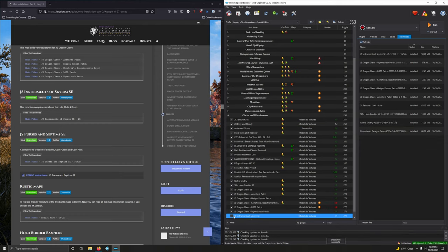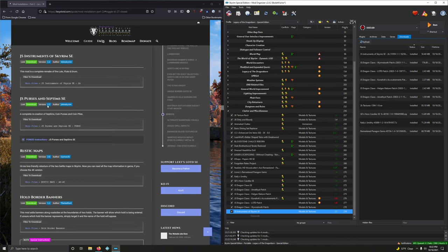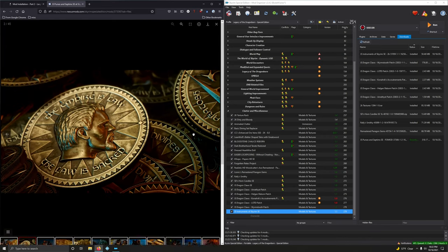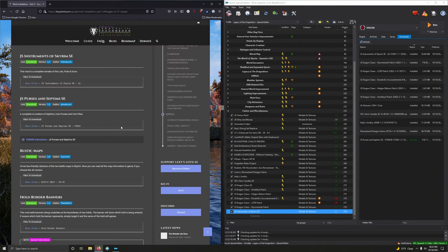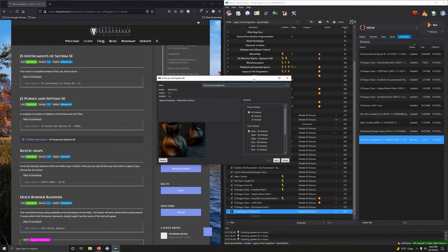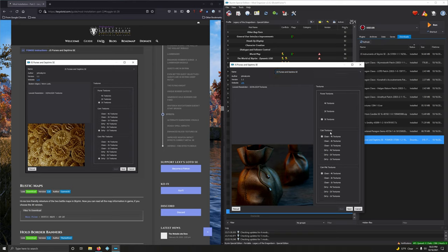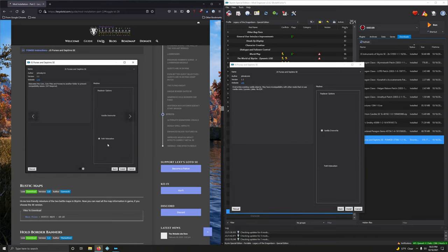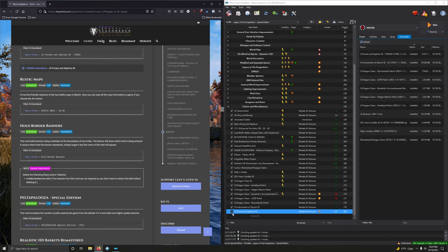JS Purses and Septims — a complete recreation of Septim coins, purses, and coin piles. Only one download option. When I bought the Legendary Edition of Skyrim it came with a physical Septim coin — about as big as a silver dollar, definitely thicker. In the FOMOD: purse texture 1K, coin textures dirty 1K. Objects this small have no point going above 1K. We also want the Path of Relocation option. Install.